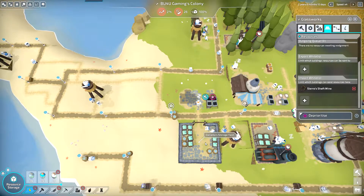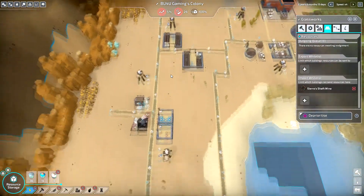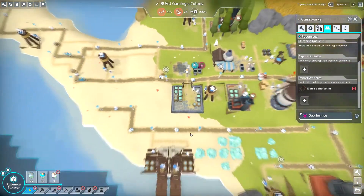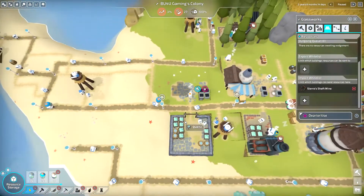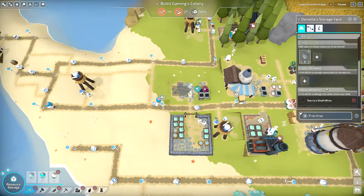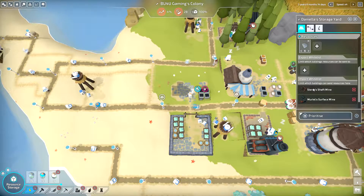Something is happening here. Let's just see — are we bringing any stone? Nothing is happening out there, that is not so good. Hey, they're just going to be bringing a ton of stuff this way which is not good. Didn't I just say I wanted some stone? Sierra's shaft mine — why are you not bringing it then? That's strange.